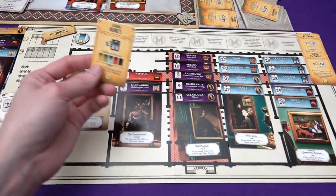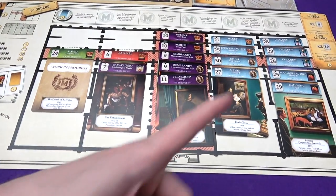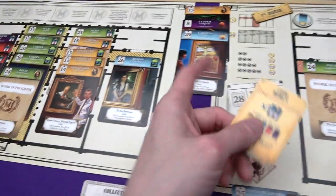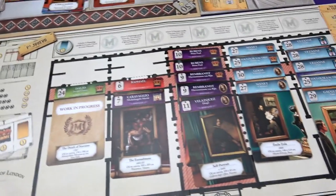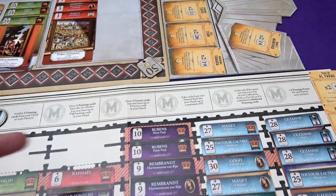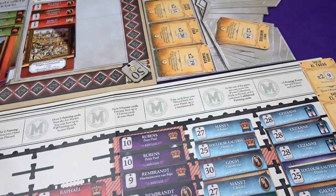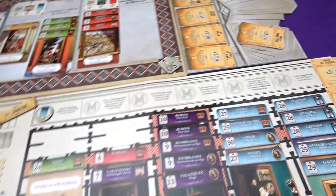There we go - look how nice. A new patron card comes out which is three mythological paintings from three different periods. Mine are all from the same period. Marty - I've got a feeling he can do that straight away. And he's got that 11 that he can do. So that's draw two painting cards from the market, draw one from a museum, and five or six points. He can choose what he's going to do on his turn. But for now, that's the end of my turn.